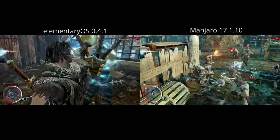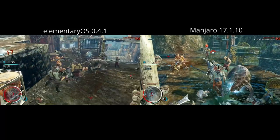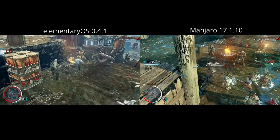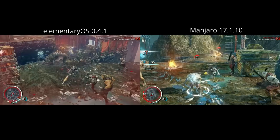In the context of gaming, the biggest difference between the two distros is not the desktop environment — it's actually the Nvidia driver version. Elementary OS is running driver version 384 whereas Manjaro is running 390.